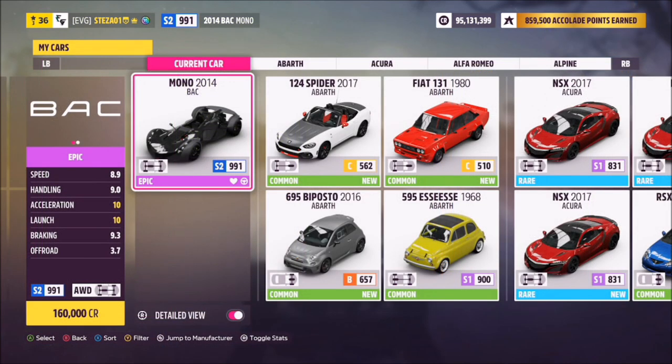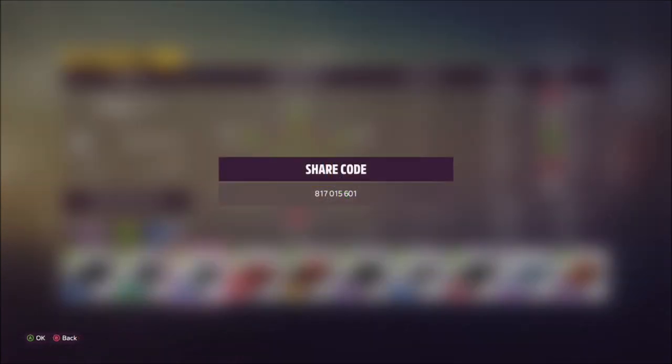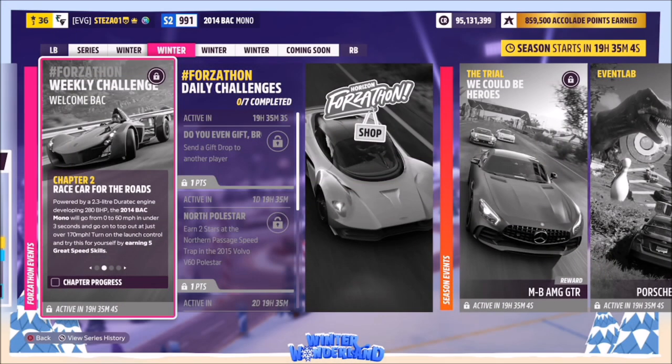The 2014 BAC Mono will set you back 160,000 credits from the auto show if you don't own it already. I've also created a tune for you guys to use — it's called 253 Mile an Hour and the share code is on your screen. Hopefully this should help you out a little bit.